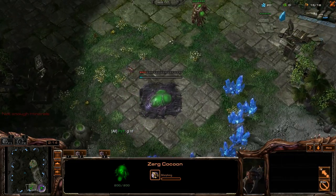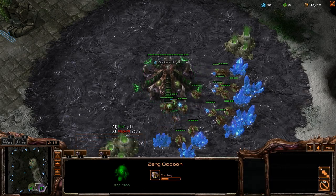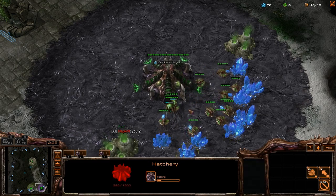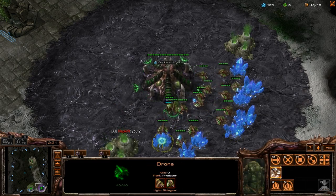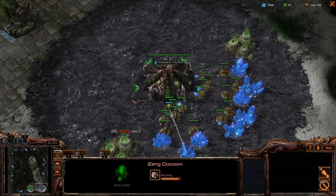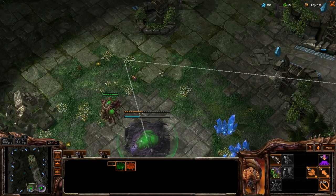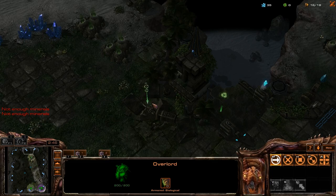ZVP, no wall-off from my opponent. I like this map. Whenever I don't get a probe scout early, I always feel suspicious that they're gonna proxy gate me or something.